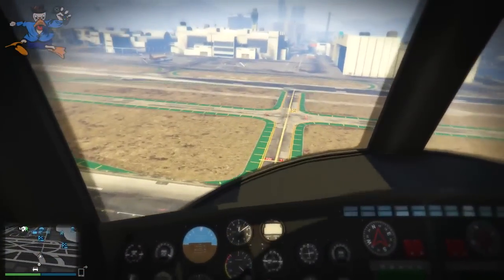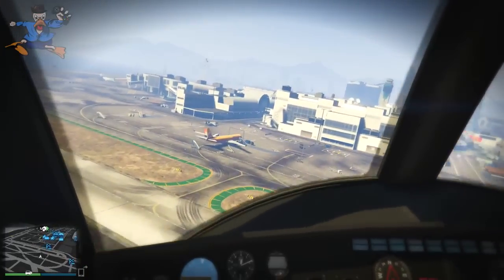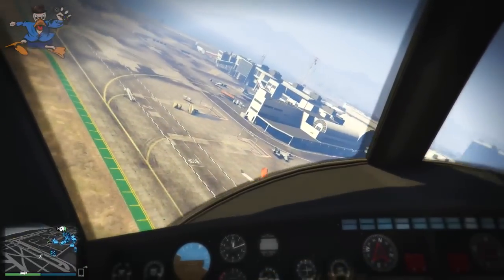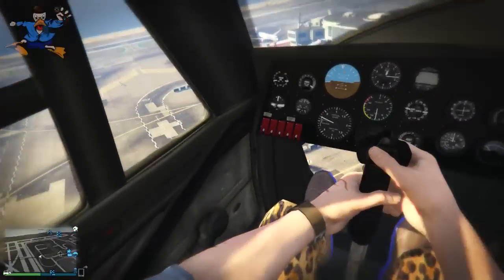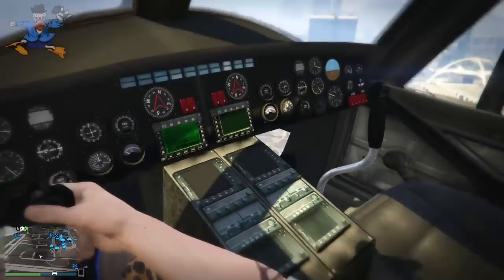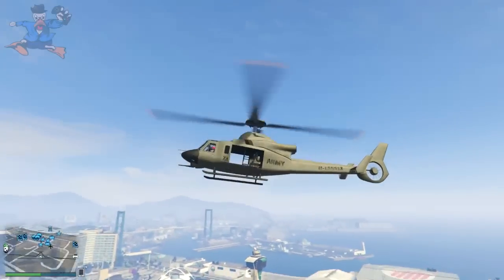Let's get into the video. As you can see, this Valkyrie helicopter looks absolutely awesome, I love it. It has two sick machine guns at the side which your friends can use, whoever's playing with you. You can also see the interior and first person looks really nice as well. It's a lot of fun to fly — this thing is quite quick and quite nimble.